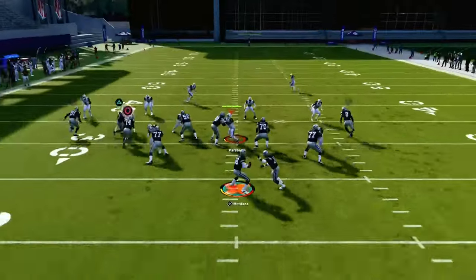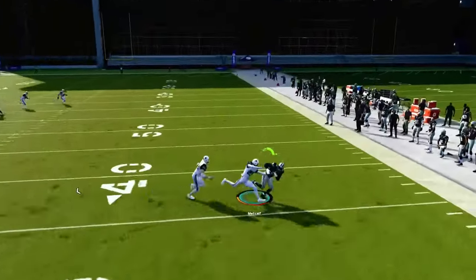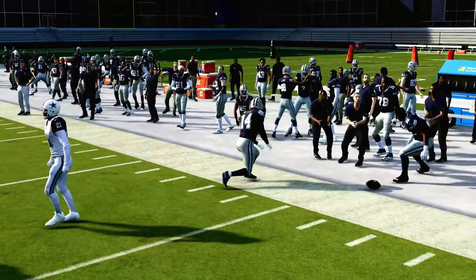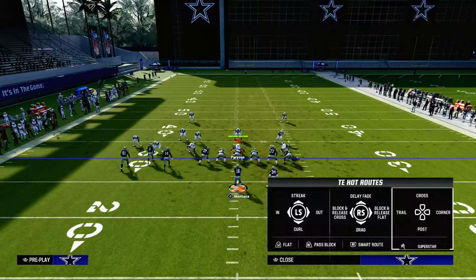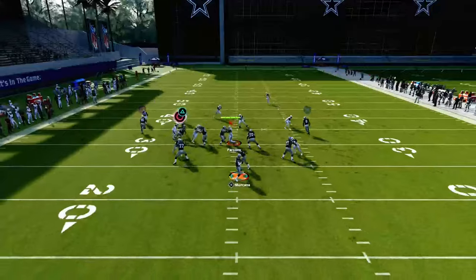I like to go ahead and put this circle receiver on a drag route. The reason why is it's going to be a little bit more consistent in terms of how it beats man coverage. Or if you wanted to, you could put the B receiver or circle receiver on a whip route, and then put the slot on the drag.